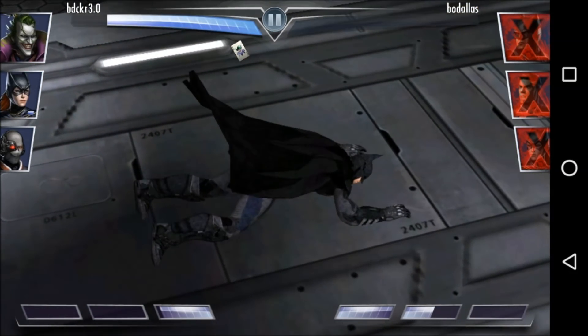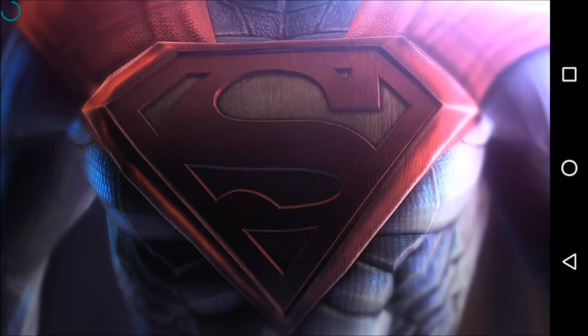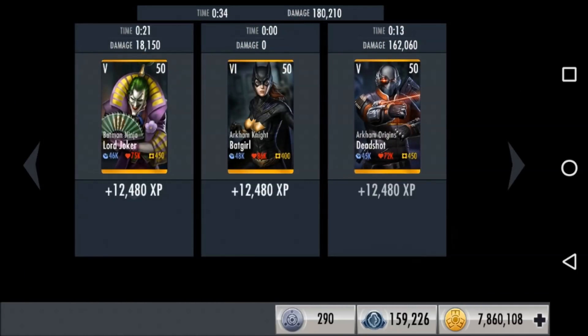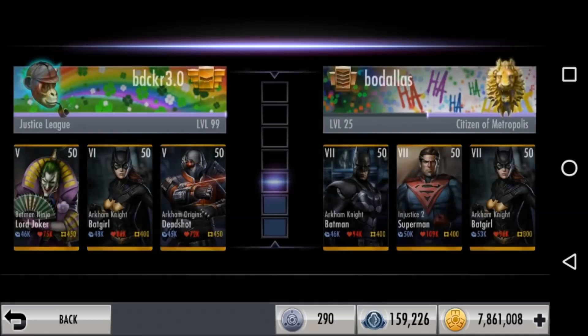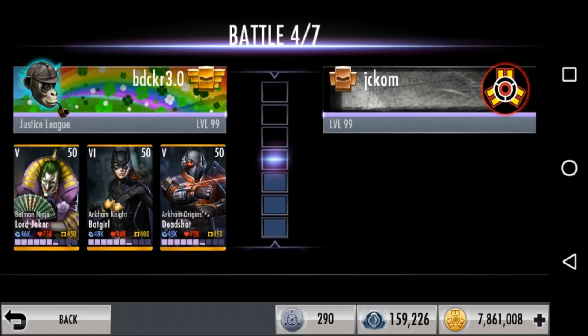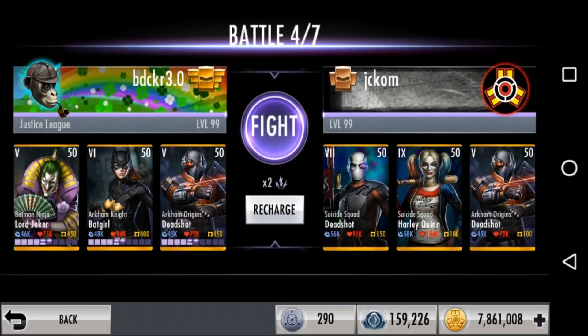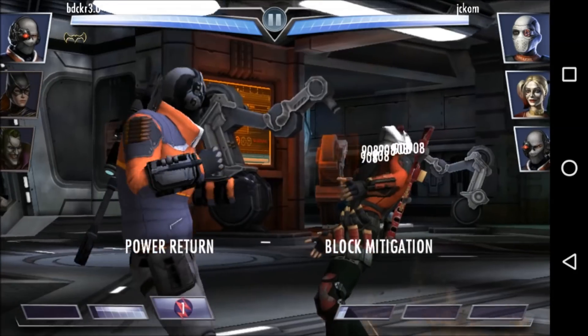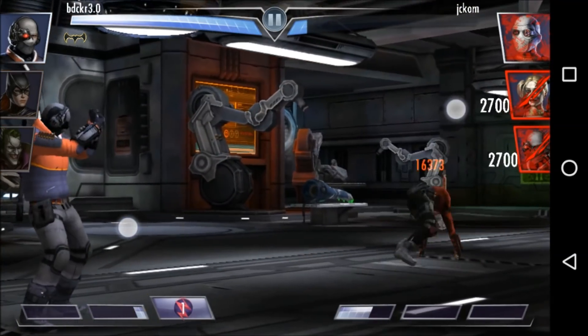Arkham Knight Batgirl is the best support character on an Arkham team — I don't think that's really up for argument. She gives Deadshot a second life, she makes the whole Arkham team tankier, and she's got pretty big offensive potential because she has a high chance of stunning when she tags in. That makes her an ideal candidate for Cloak of Destiny, magnifying damage because of the stun. But since we're taking away League of Assassin's Knives from Batgirl, we're going to replace it with her Nano Carbon Mass to boost crit damage a bit more. So we lose out on the splash damage, but we're hoping we don't need it as much because splash damage is really effective early on.